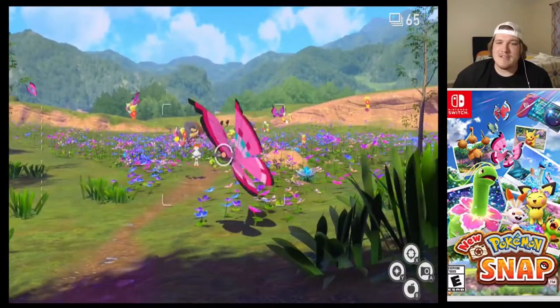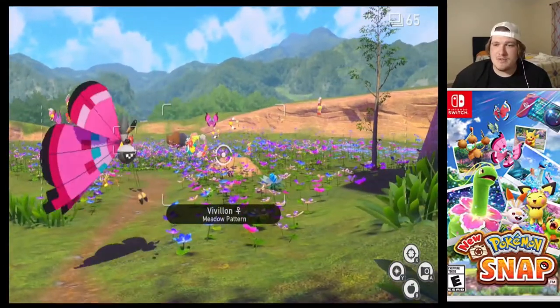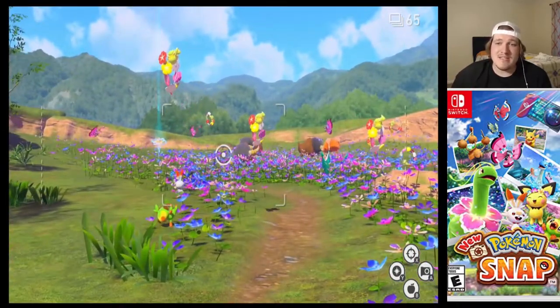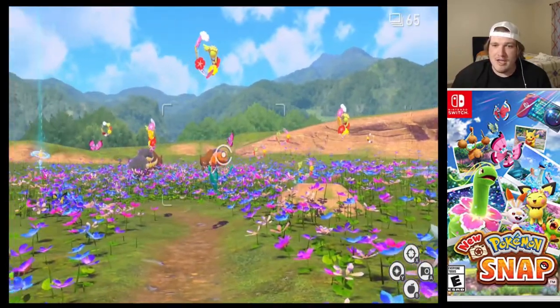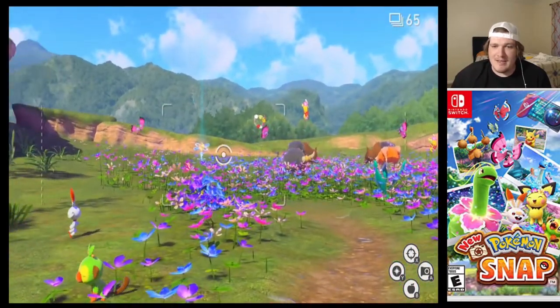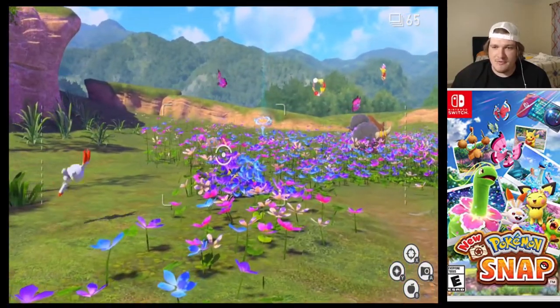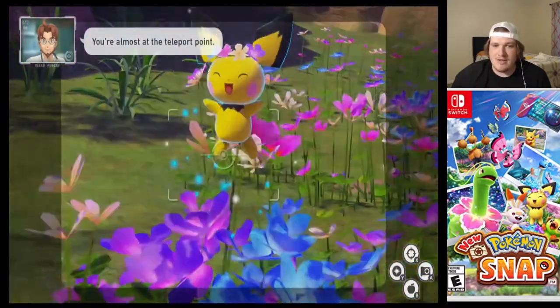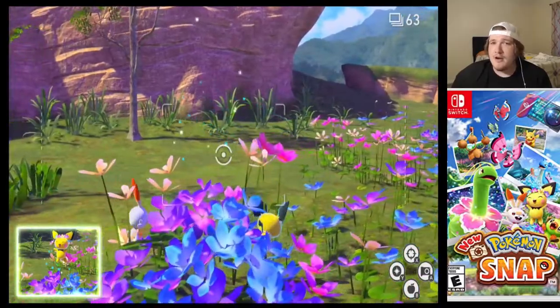What is going on everybody, it is the Phantom Michael. On this episode we are going to learn where the flower crown Pichu is hidden in this beautiful field. If you look right here, you'll see this nice bundle of flowers — throw one of your orbs and there is the flower crown Pichu dancing around, hanging out.